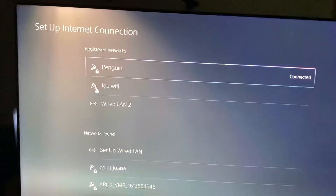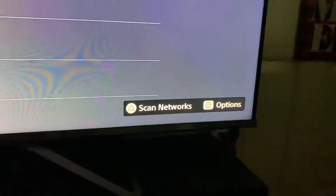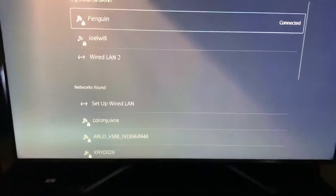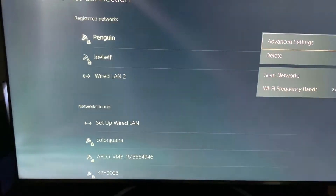Everybody keeps saying 5 gigahertz is faster. So you see where it says 'Scan Networks' and all that stuff — I did that and nothing works. So I pressed the option button, and it gives me some info right there.